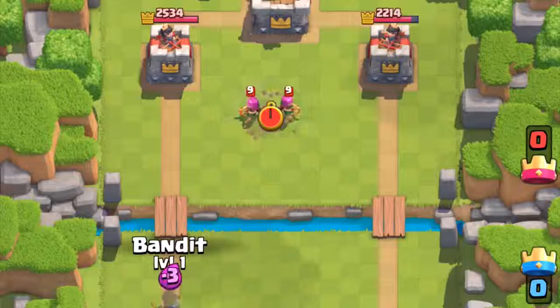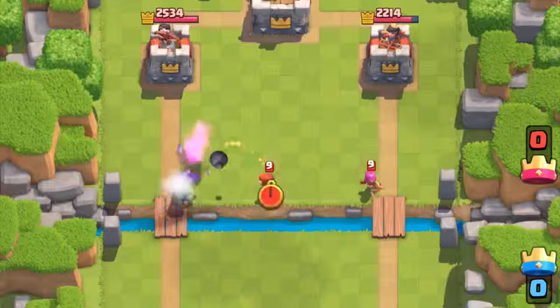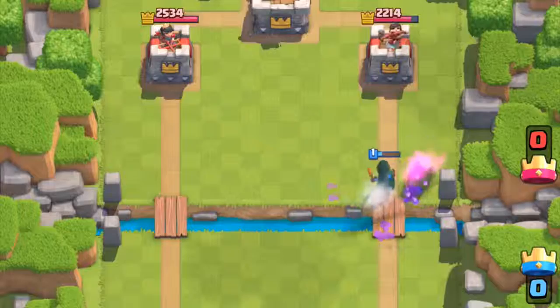This dash damage deals double damage, similar to a prince. With her regular damage, she one-shots skeletons and spear goblins. But with her dash attack, she can kill archers, goblins, bomber, princess, ice spear, or dart goblin in one shot. It's not particularly effective against goblins because they swarm her and she only dashes once.